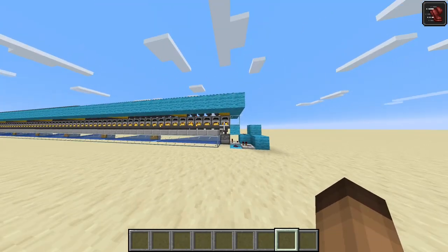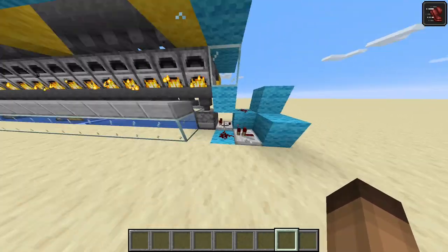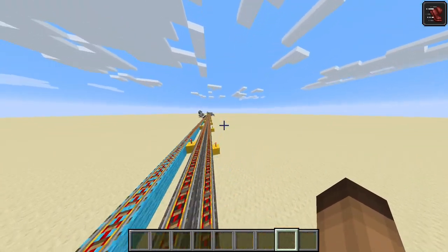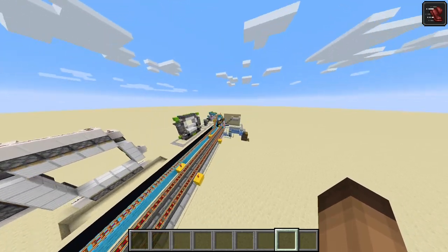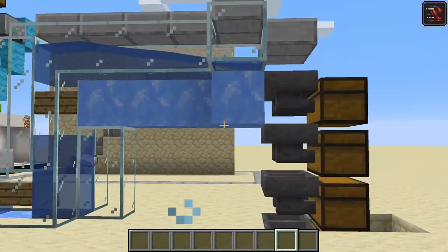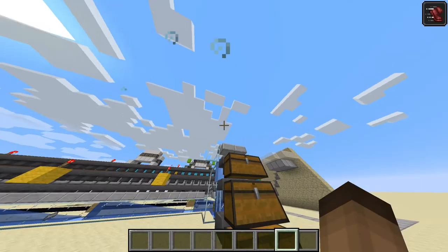It's almost done smelting, so everything will go to this smart dropper. This is the smart dropper circuit and it's going to slowly drop out all of the stuff inside. In the water stream we go back here, the hopper minecart already came back and our items are slowly flowing in. As you can see the chest is slowly filling up.